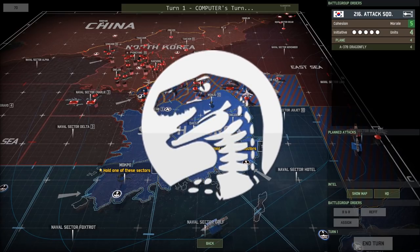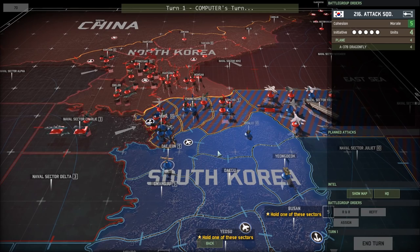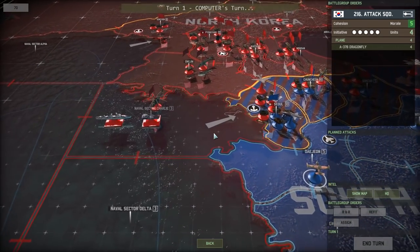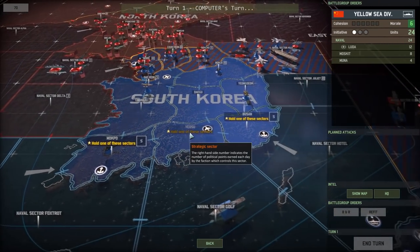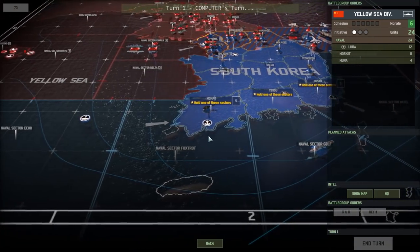A full-scale invasion of South Korea has just begun from North Korean forces landing in and around the areas of Seoul, Chuncheon, and Sokcho, plus a naval force about to land from the west consisting of Chinese and North Korean forces. Hello again, friends and fans. Raptor here and welcome back. War Game Red Dragon is the name of the game as we play through the second Korean War campaign.